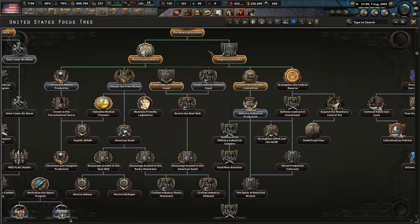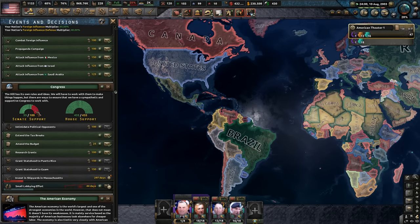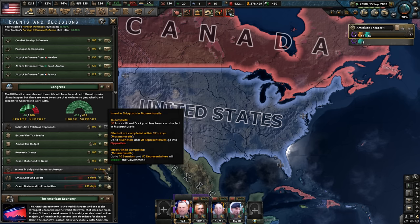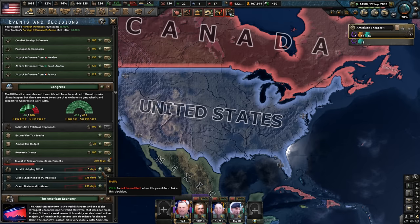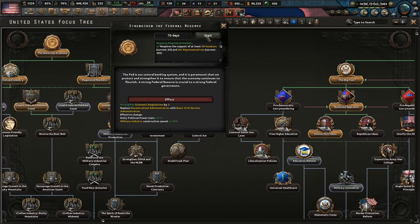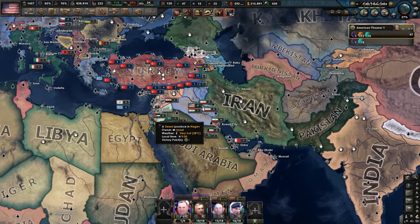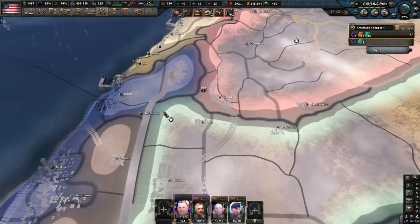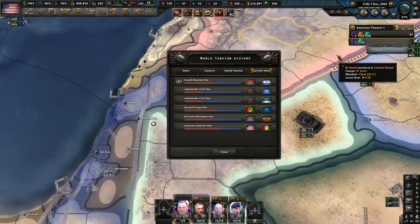We eventually want to strengthen the Federal Reserve. Things are doing pretty good — we're slowly but surely building up the American Empire. We're going to try and grant statehood to Puerto Rico and Guam. We've been saving up to do that. We have 100% of the House support and 60% of the Senate, so our goal is pretty popular. We're going to strengthen the Federal Reserve now. Wait — we're going to be at war? I can't believe he's attacked them. They brought in CSTO because their independence is guaranteed by them. They joined the Axis of Resistance and now their forces are on alert.